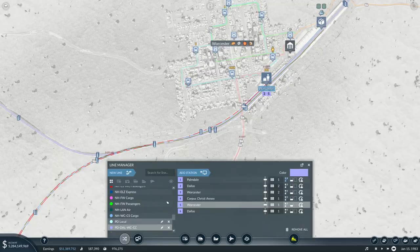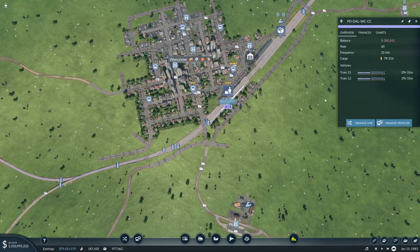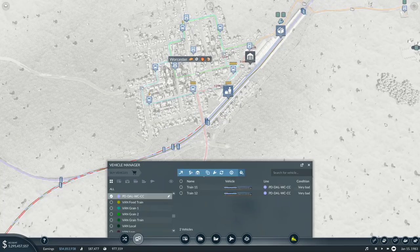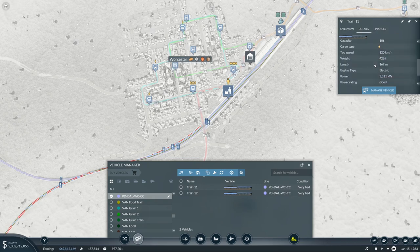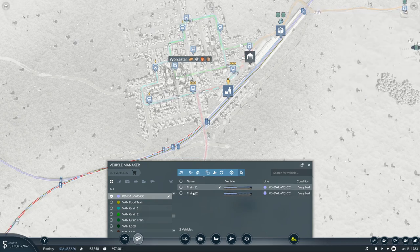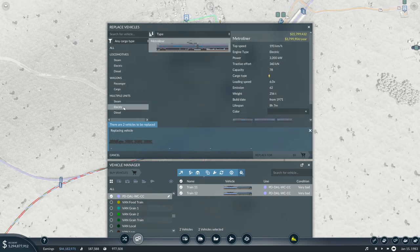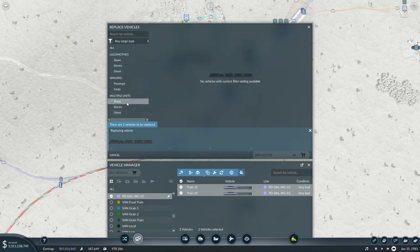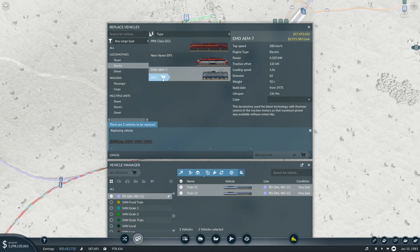I believe this line should now be working and we should have trains running all the way to Corpus Christi. Let's get that one via Corpus Christi and have a quick look at the vehicles. These aren't very quick — max speed is 120 — so this one needs a little upgrade. Let's look at replacing selected vehicles. We can run the Metro Liner which takes 75 passengers but that's still not great for speed. In the diesel category we can run this one at 200, and here we can run that one at 200 as well.